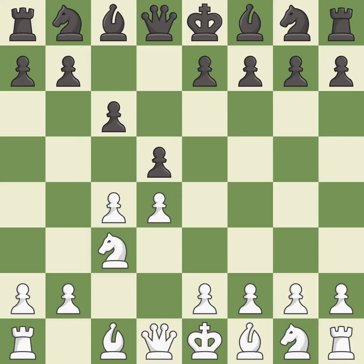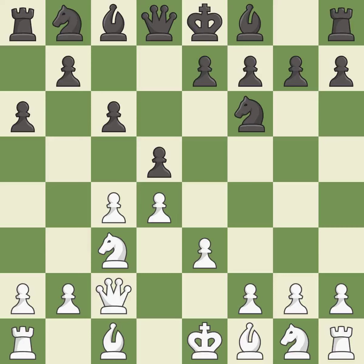Nc3 attacks the d5 square and starts the fight for the e4 square. This activates a knight by developing it off of its starting square. This defends the attacked pawn. This activates a queen by developing it off of its starting square. This prepares the bishop for development. This develops a knight off its starting square, getting it into the action.